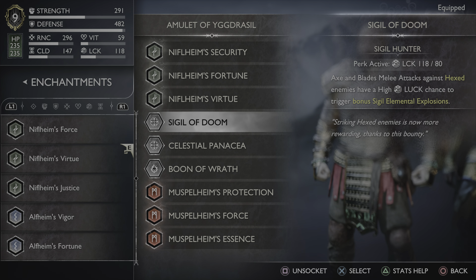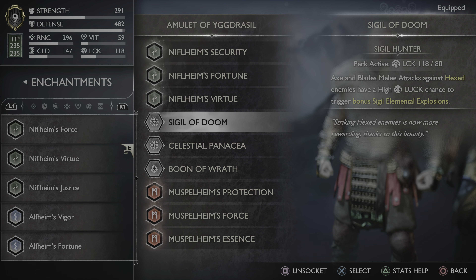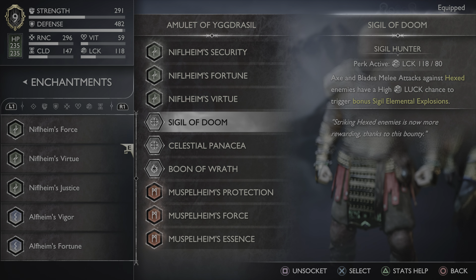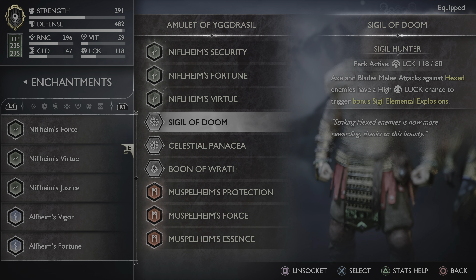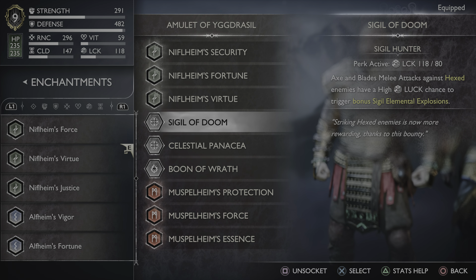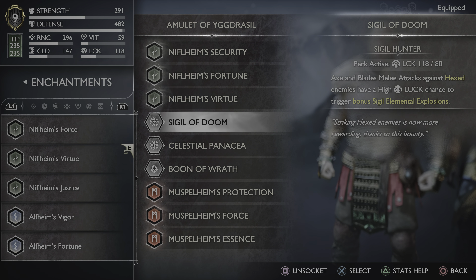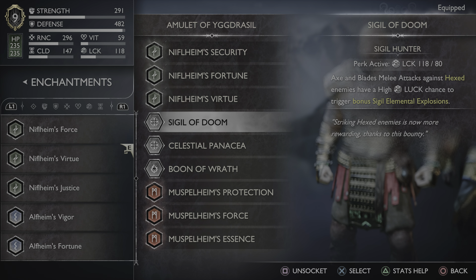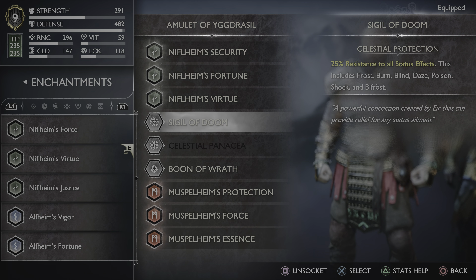Sigil of Doom — Axe and Blades melee attacks against Hexed enemies have a high luck chance to trigger bonus sigil and mental explosions. The Freya arrow I use for this build is the sigil arrows because they're just more fun — burning and frosting enemies and then having them explode randomly with this perk is really helpful.